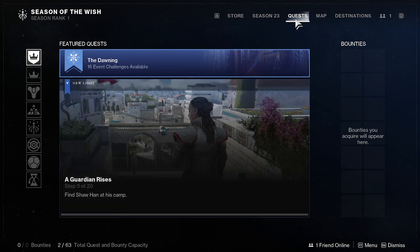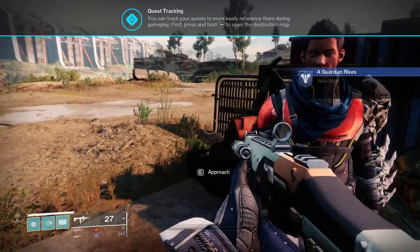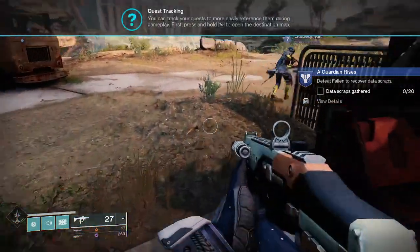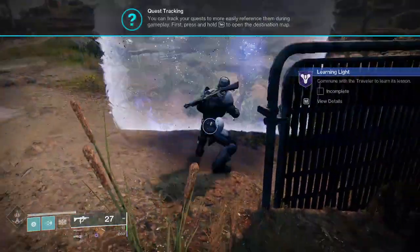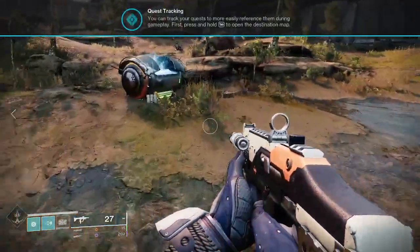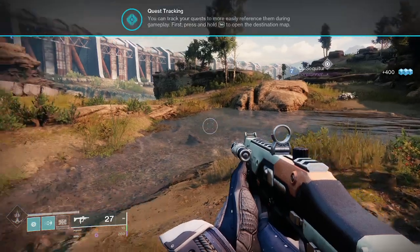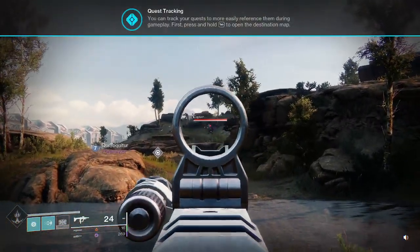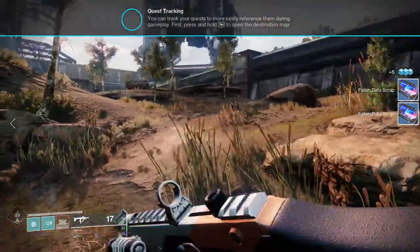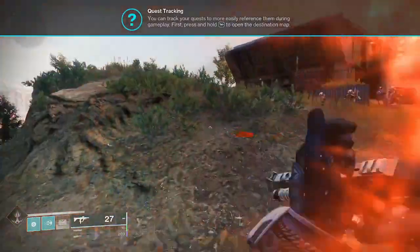Find Shaw's camp. Press Escape to get out of this menu. Defeat fallen, recover data scraps — so just go around the map and kill enemies. Go to that chest and press E on it. There you go — you got some glimmer, you got some money. Just look around the map for some enemies — they'll be up to your right. To your left there should be some enemies. There you go.